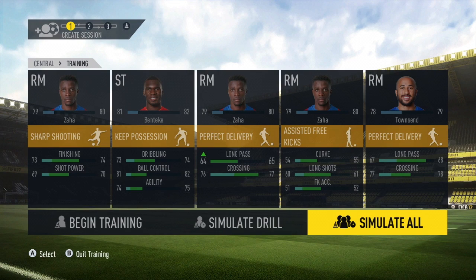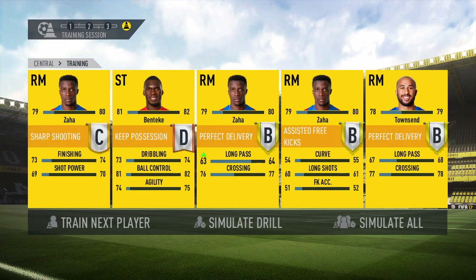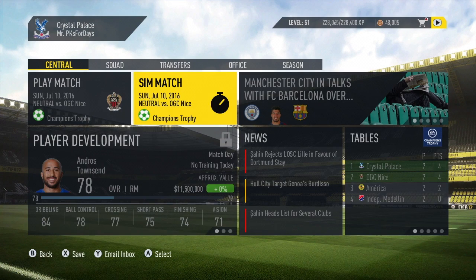We've got some more training to get through. B's, B's, C, and D — pretty good all around. Zaha going up in his long passing. So the way things are looking, this is a must-win or at least draw game to advance from the group.